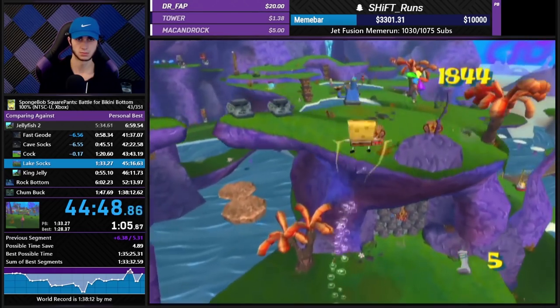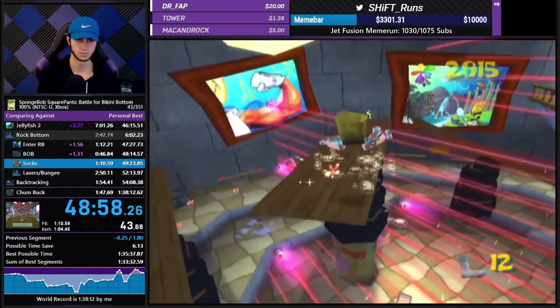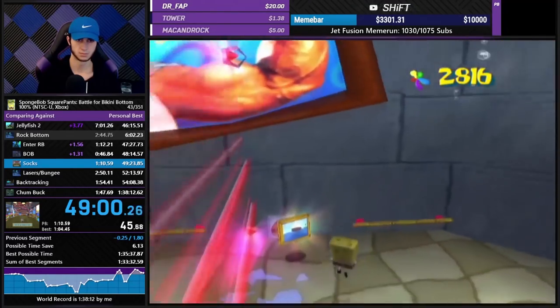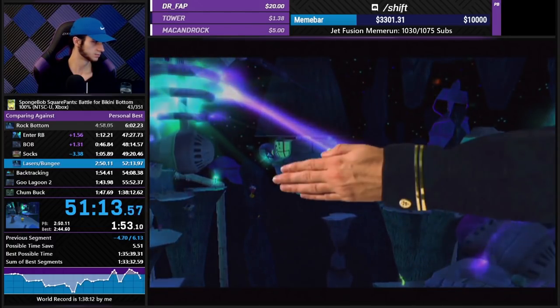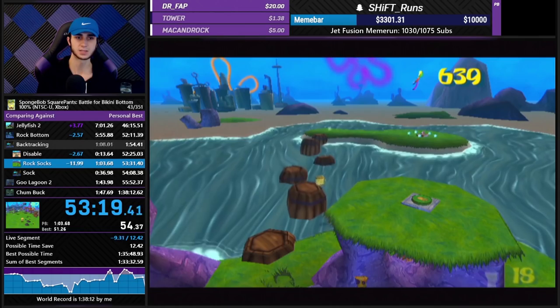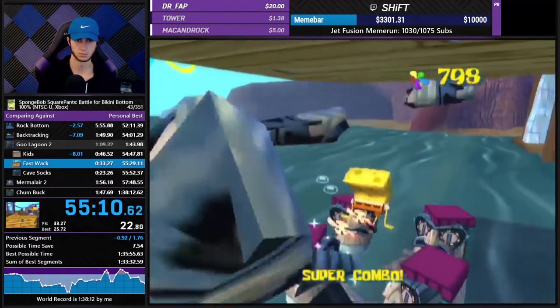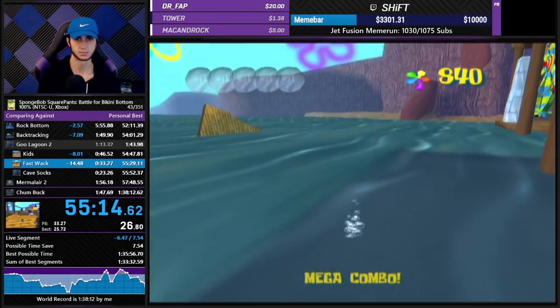This category isn't nearly as popular as Any%, currently with 27 runners on the boards. It's been run occasionally in the past, but it really didn't get too much attention and optimization until the latter half of 2017. In fact, it didn't even have a concrete route until late 2016. Because of this, along with many tricks you have to learn and collecting every golden spatula, this is the least accessible category in the game. New players have a hard time getting into this one.